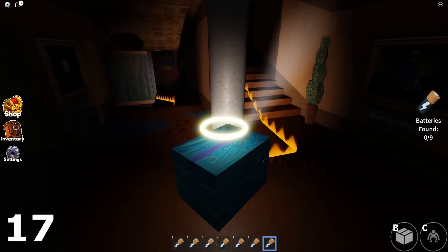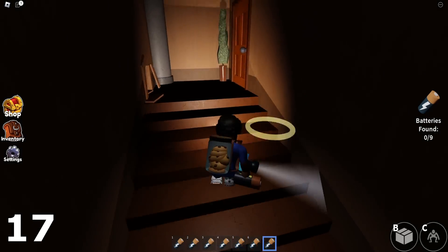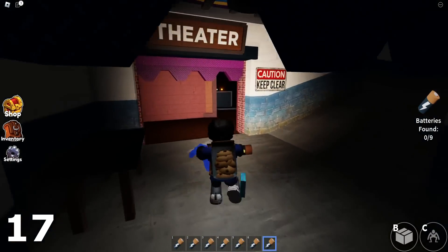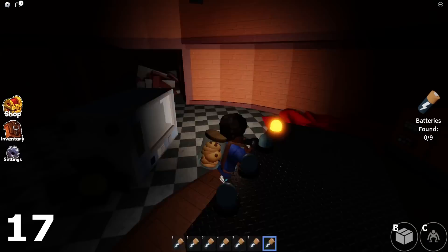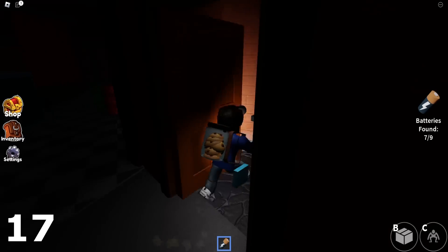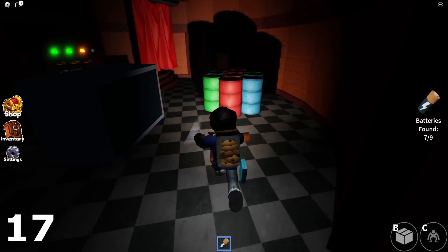Number seventeen — Purple is really going to love this one — a water leak box. Basically water would be coming out of the box. Or even like a fish tank box where it's in the shape of a box and water is just leaking out of the fish tank. That would look cool.